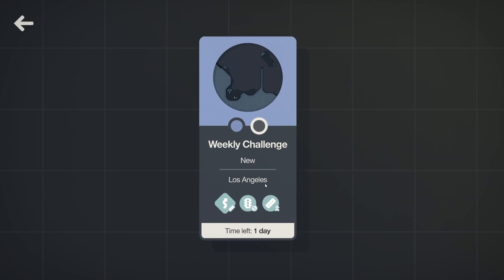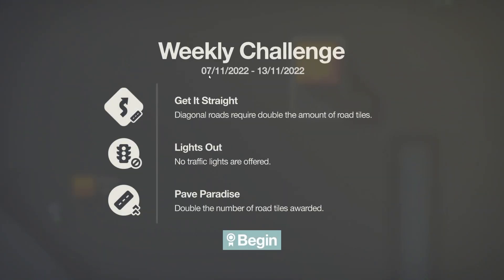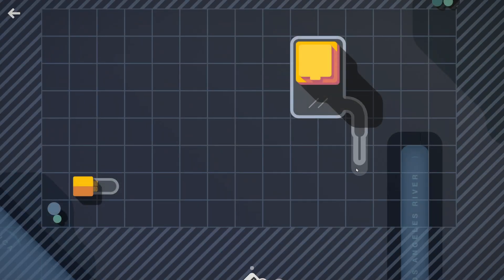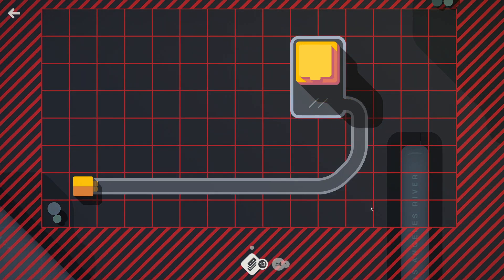G'day, today we're going to have a look at the weekly challenge — always fun when they're in Los Angeles because they usually mean you can run a little bit longer. This is the week of the 7th of November. Diagonal roads require double the amount of road tiles, no traffic lights are offered — oh, it's breaking my heart — and double the number of road tiles awarded. So let's get those road tiles going.